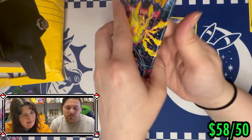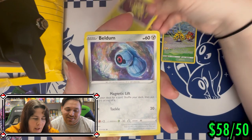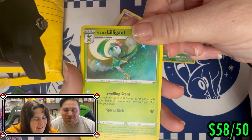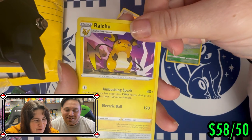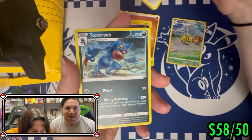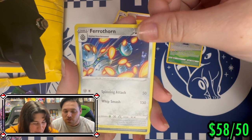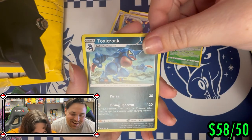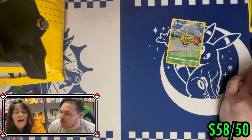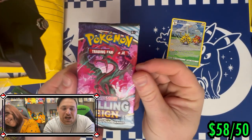Coming in with that Silver Tempest — we got the Samurott, the Feebasss, the Finneon, the Spinarak. We got a gold Noivern! She's gonna get one of these names right eventually. Little Granbull and an energy. She got it — Vorthorns. Whoa, I'm not letting that one slide. I don't know how you can't even pronounce the Pokémon names and yet you get all the hits!